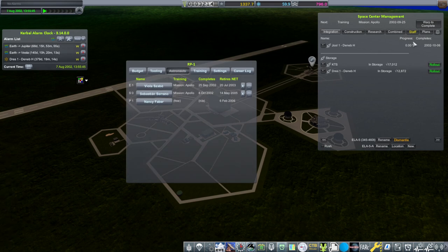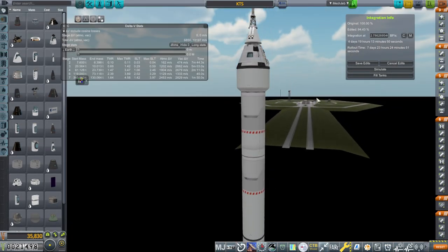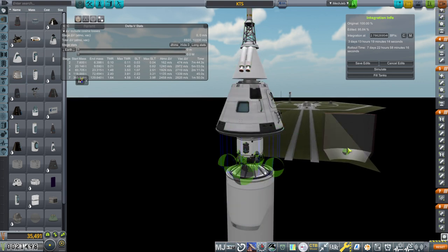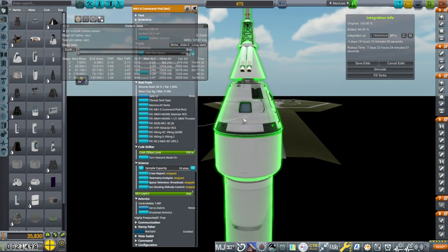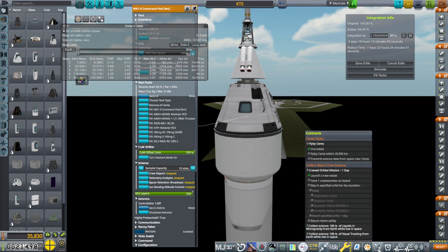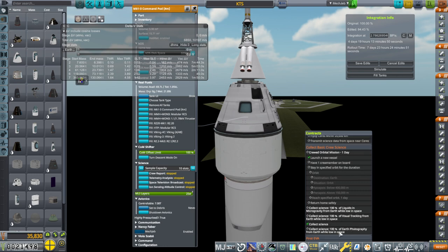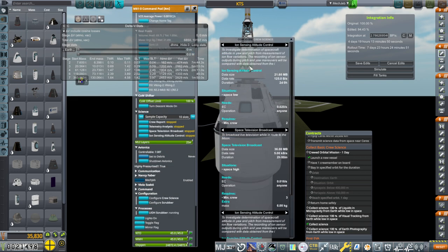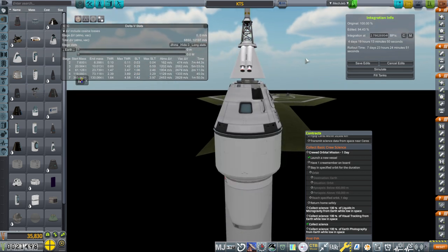Viola will be finished on September 25th. Should we have two on board? What were the requirements for the EVA? It says at least one crew member. We need to make sure we have all the science in it. If we can't put all the science in it, maybe we should have two different launches — that means keeping the Kerbals on two separate launches. The MLI layers are there because we do have to survive for at least one day. Telemetry, space television — that doesn't sound like the stuff they wanted. Liquids in microgravity, visual tracking, Earth photography.